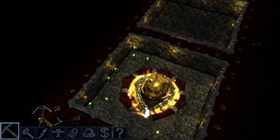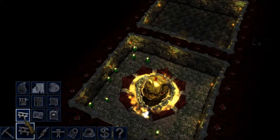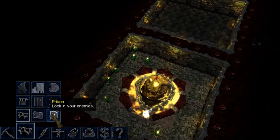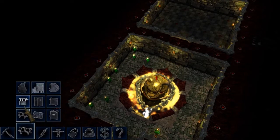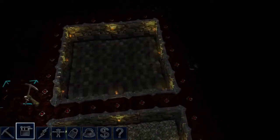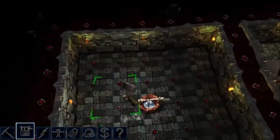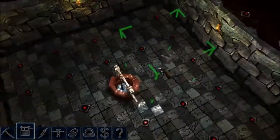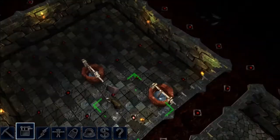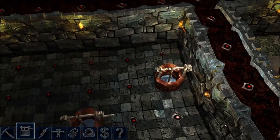Here we have the construction or build button. Here we can create various rooms like prison, farm, storage room, well, door, bridge, and so on. The well still has some problems — it always faces in one direction, I think south. So if you put the well in a certain spot you may find there's a wall in the way and the imps won't be able to reach it.